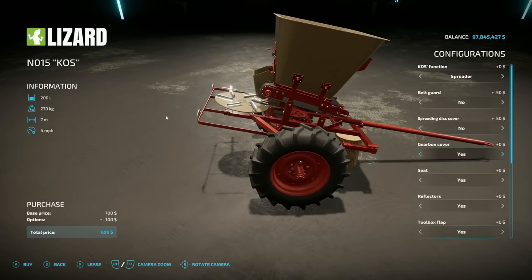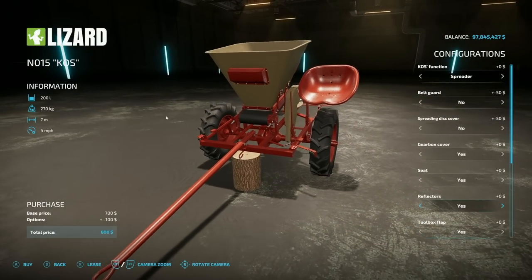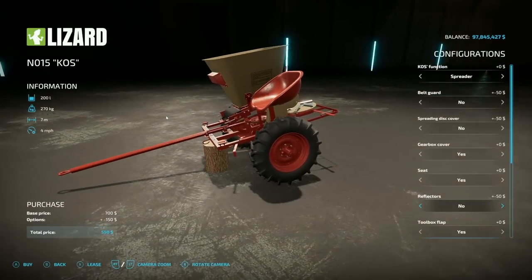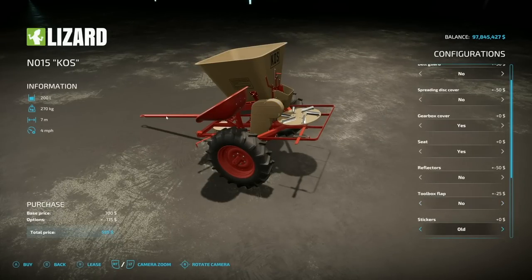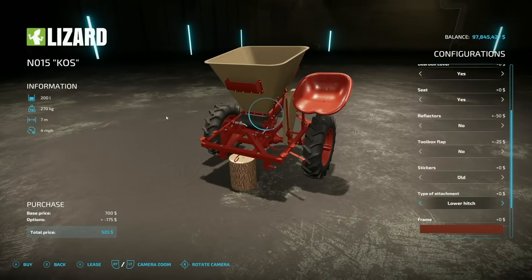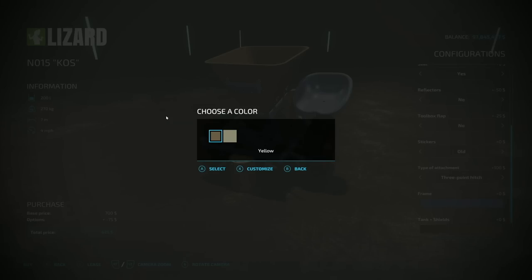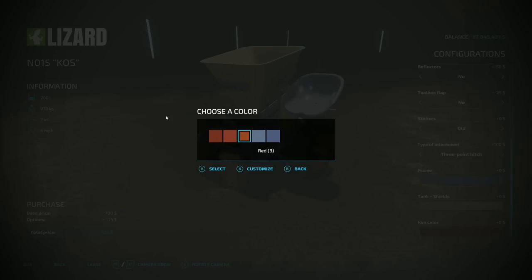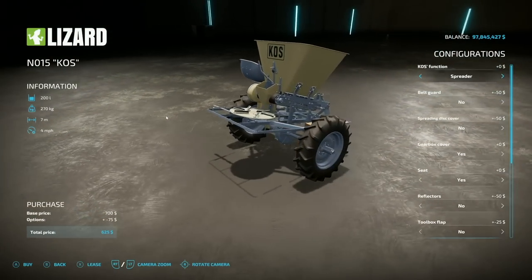We've also got reflectors if you're going to be on the road, stickers, a toolbox flap, and type of attachment: low hitch, upper hitch, or even three-point — you can hook this up via three-point frame. Frame color can be changed, tank and shield can be made a little lighter, and rim color changes between blues and reds. That's it — and I don't think I need to show how this one works.